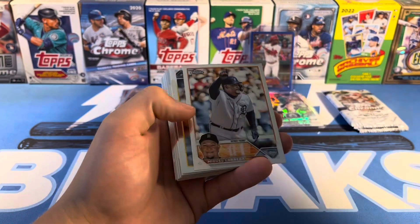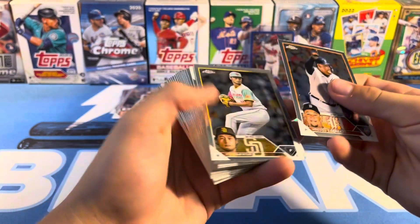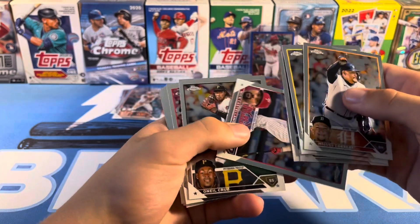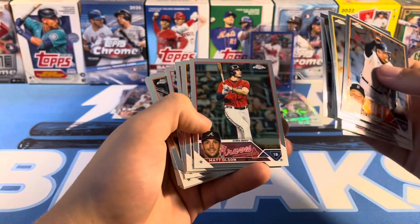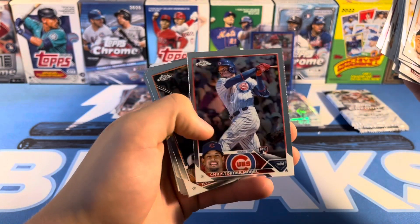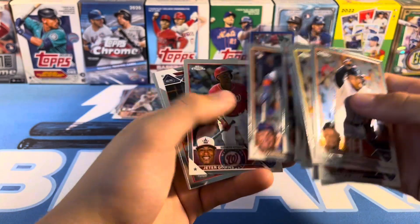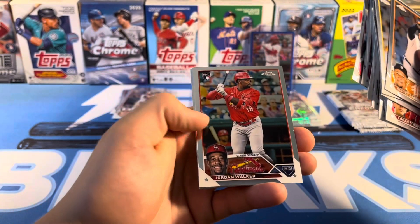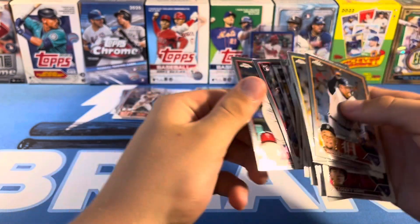Tovar rookie, Ohapi rookie, another Casas. Maybe we got two of those. Stan Olsen, Christopher Morel, a really off-centered rookie, Francisco Alvarez, Jeter Downs, Jordan Walker — that one looks pretty centered. Assad and Hoskins as the last card.